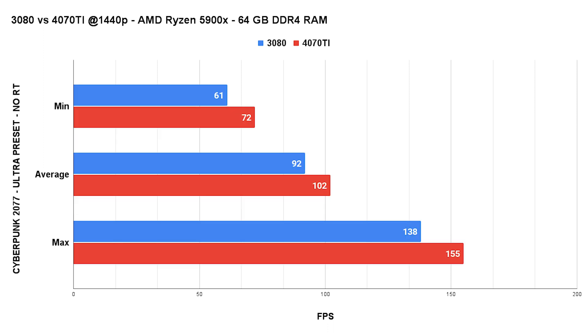Now for Cyberpunk 2077 without raytracing at the Ultra preset. We will test raytracing performance in several titles in a moment, so keep watching. Cyberpunk is another hard-to-run title, CPU and GPU-wise. While we see an 18% uplift in the min FPS, the average FPS is only increased by 11%. Ah, better than nothing, I guess.